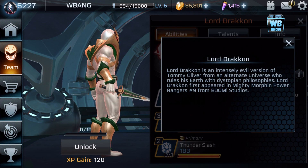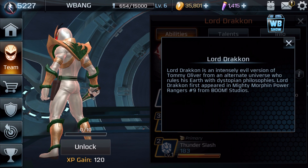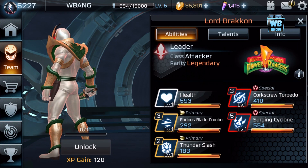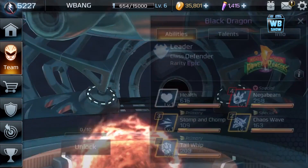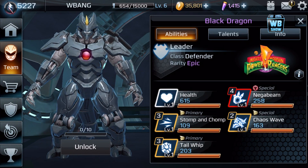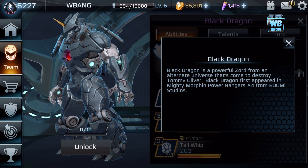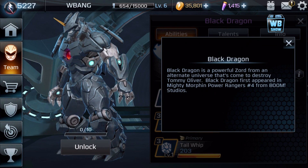That's really cool — Mighty Morphin Power Rangers. This is an intensely evil version of Tommy Oliver from an alternate universe who rules his Earth. First appeared in Mighty Morphin Power Rangers issue number nine from Boom Studios. Black Dragon — a powerful zord from an alternate universe that came to destroy Tommy Oliver, first appeared in issue number four from Boom Studios.